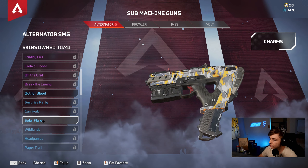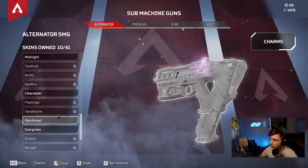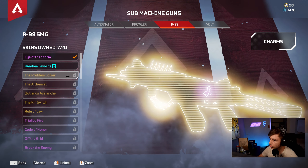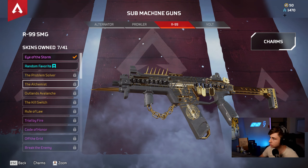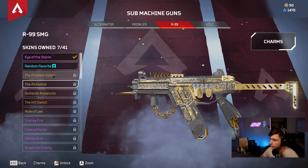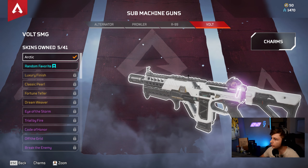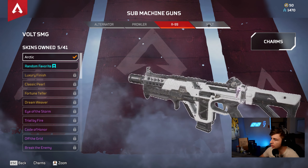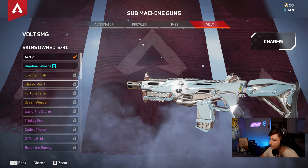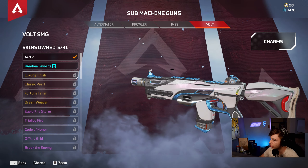Honestly, I'm gonna have to go with — out of the bunch I feel like this one looks really sick. We got more apparently — midnight, just all black. Rainforest, whatever. Oh, we got one for the R99 which is really dope, so we could unlock one for the R99. I personally think I'm using the vault more — I'm gonna get one for the vault, even though we already have an okay skin for it.